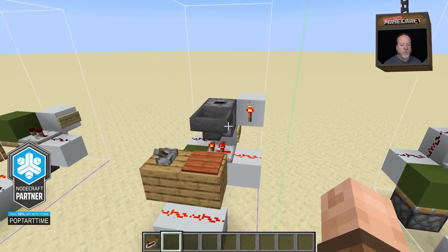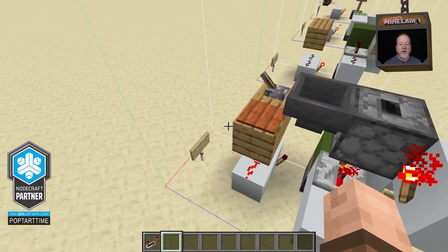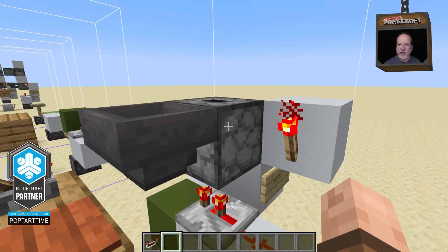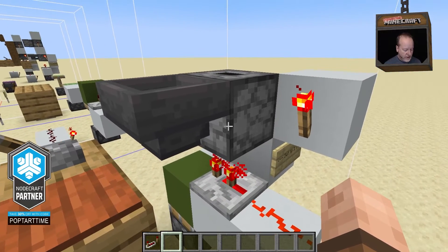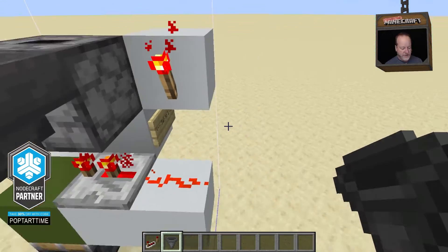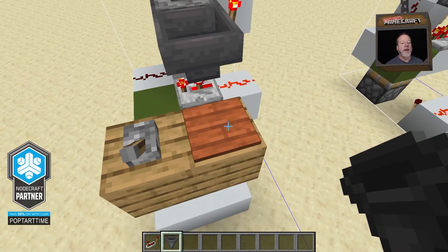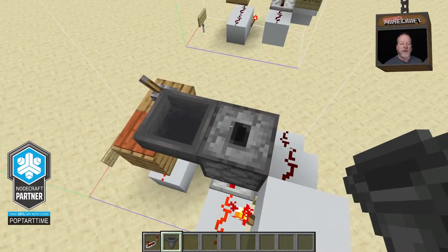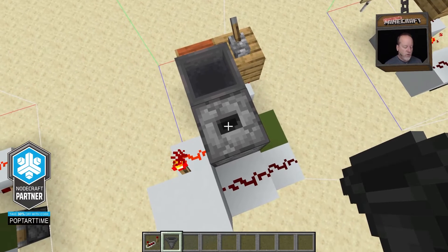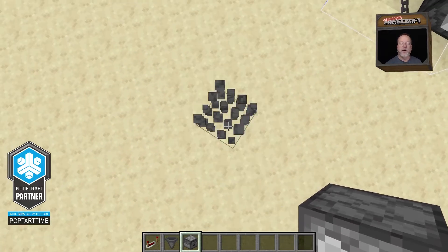Moving on, we put the hopper pointing right into this dropper. When you place that, make sure you're pointing at the side of the dropper. You'll have to hold down shift if you're in Java, or whatever key you've got on Bedrock edition. Let me show you real quick — I'm holding down the shift key and pointing it at the side; you can see it goes right in there. I also added a lever, and a pressure plate on top. Now the dropper here needs to be facing up, and the easiest way to do that is to make sure you're above it when you place it — you'll see the opening on top.